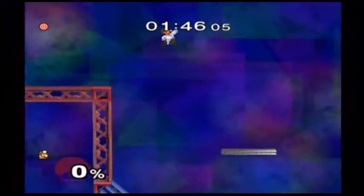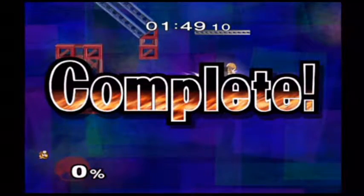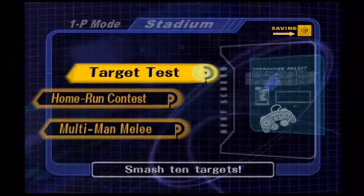In Adventure Mode, you get a chance to actually battle against Giga Bowser at the end. Sadly, in All-Star Mode that's not the case here — it just practically stays the same.